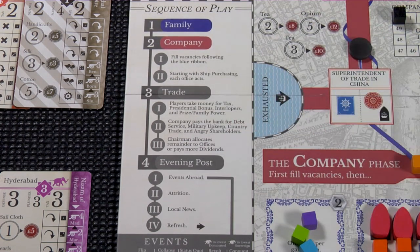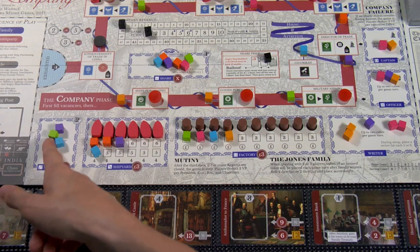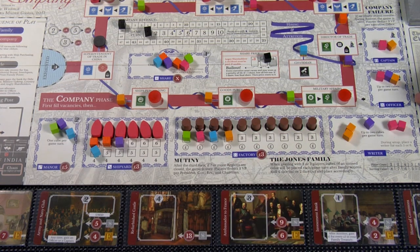In the family phase, each player will perform one family action — those are the ones outlined in a frilly purple pattern. They can each be taken as many times as the player wants, provided they can afford the price in the red circle and the space itself does not say otherwise. For example, the manor says there is a one-cube-per-game-turn limit, whereas a shipyard does not have that restriction. Writer, officer, and captain don't cost any money, but each has a limit of two cubes per round for each player. Once every player has taken an action, the family phase is over.